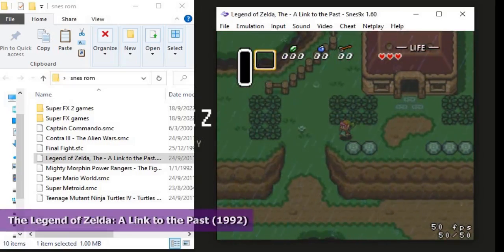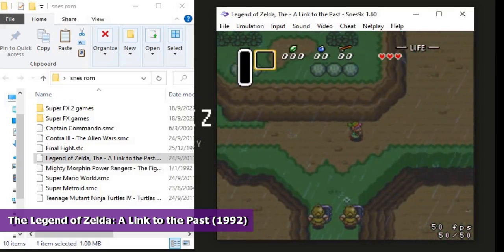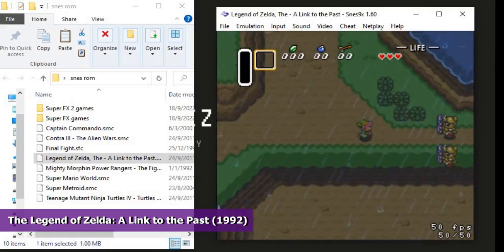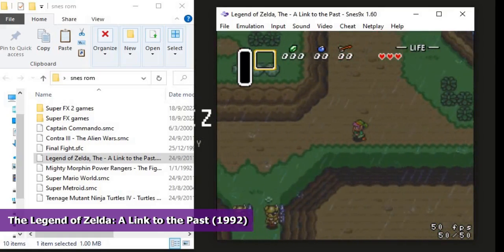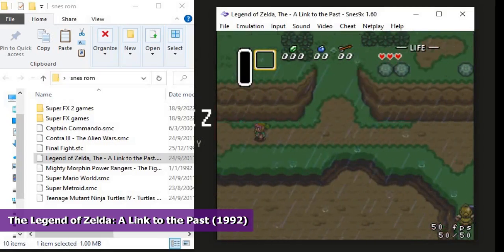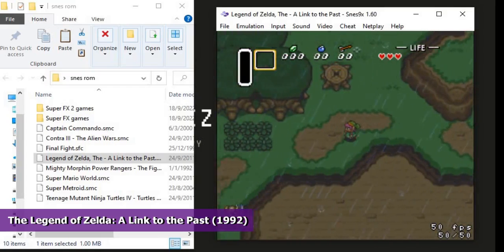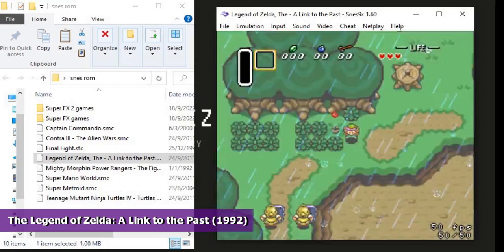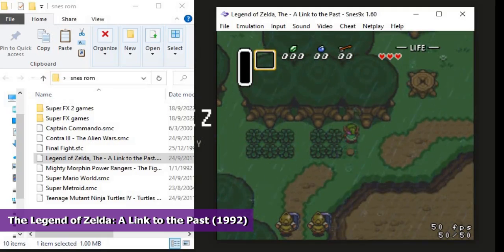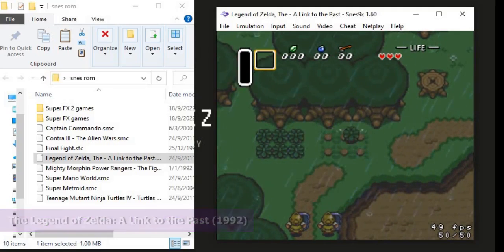If you are into RPG single-player action-adventure games, you probably need to check out The Legend of Zelda: A Link to the Past. This 1992 classic is a landmark game for Nintendo and is considered by many as one of the greatest video games of all time. It is the third main installment of The Legend of Zelda series, and players assume the role of Link as he makes his way across different levels and mazes to rescue Princess Zelda. A Link to the Past was later re-released in 2002 on the Game Boy Advance, bundled with a new game called Four Swords.